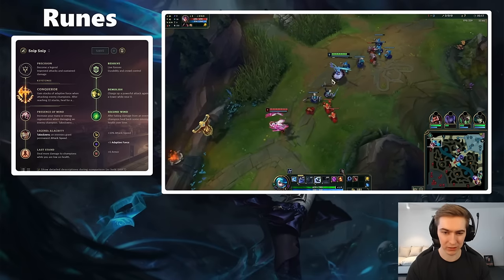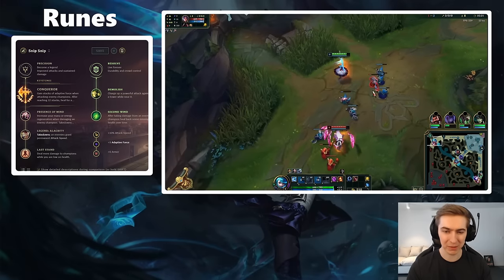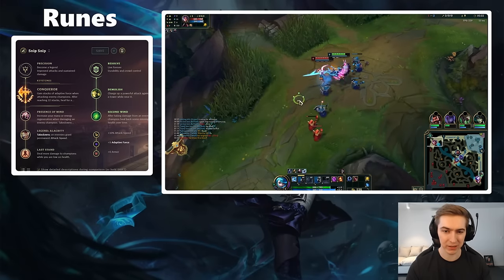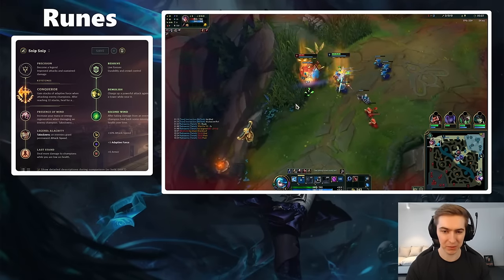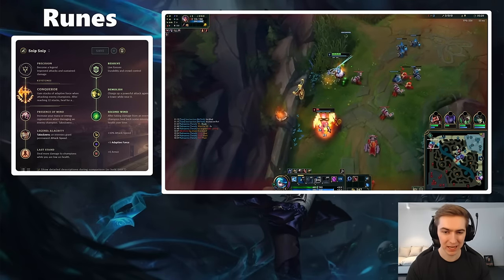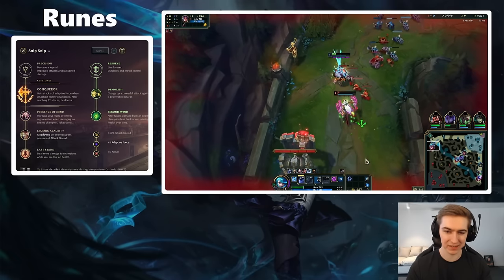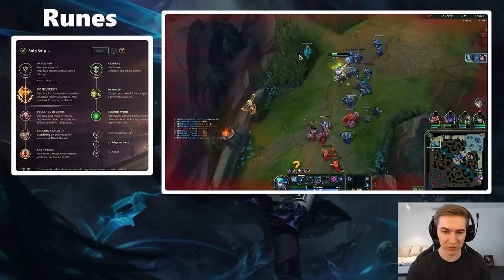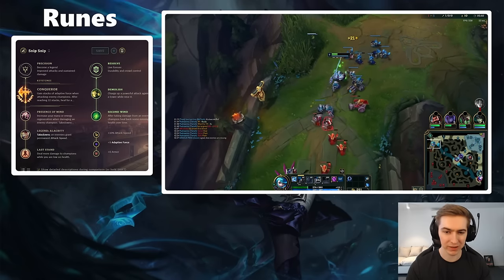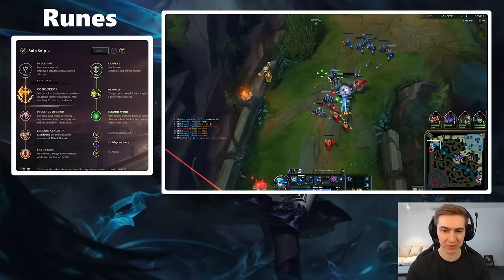Gwen loves having attack speed, especially later on when your E starts to do an insane amount of damage, but you can't really build attack speed other than Nashor's Tooth. There's no real item to give you extra attack speed past Nashor's Tooth, so having as much attack speed as possible from runes feels quite nice. Of course, you'll need to take Tenacity sometimes — if they have an absurd amount of crowd control like Sejuani jungle and Amumu support, you can run Tenacity. But for the most part, if you need Tenacity just build Merc Treads and run Alacrity.